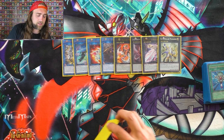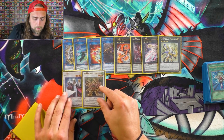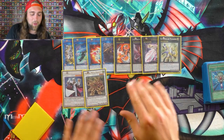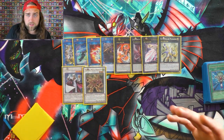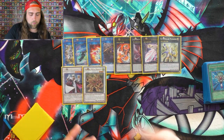For the Synchros: TG Hyper Librarian and Martial Metal Marcher. These two are key to the combo — all these cards work in tandem to achieve this mega-plus combo off of just two cards. Hyper Librarian just lets you draw a bunch of cards with your Karakiri synchros, and Marcher helps you build to that full combo.